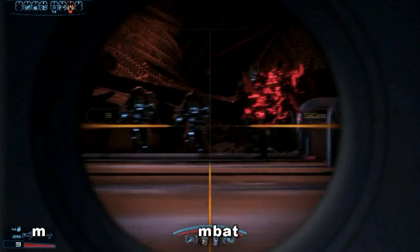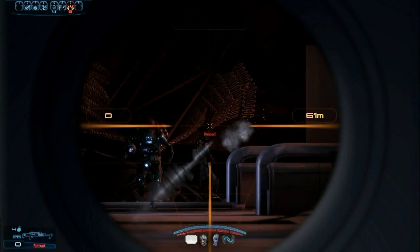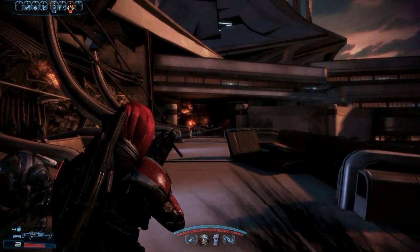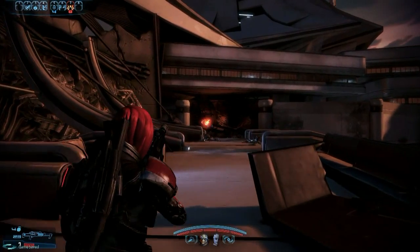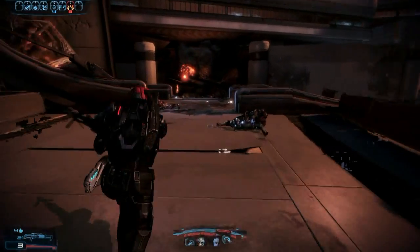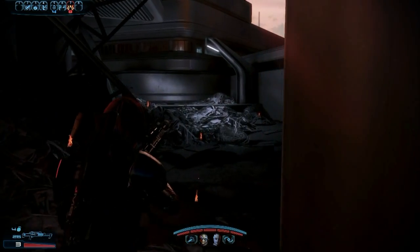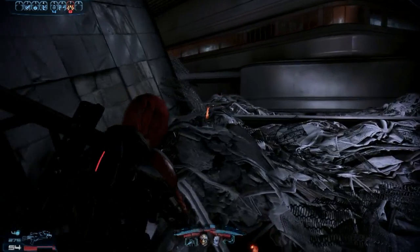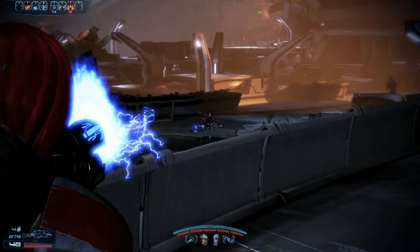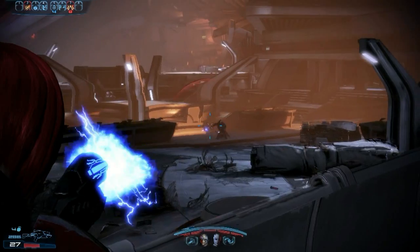Here's some combat in Mass Effect 3. As I stated, I'm an Infiltrator, so my primary weapons are sniper rifles. I use pretty much two weapons: a sniper rifle for distance, heavy targets, and an assault rifle for small targets when there are a lot of them. The hindrance of a sniper rifle in Mass Effect 3 is its really slow reload speed — you may only get off one shot every couple of seconds.